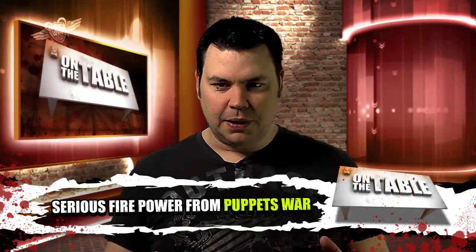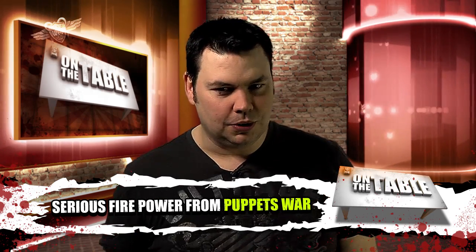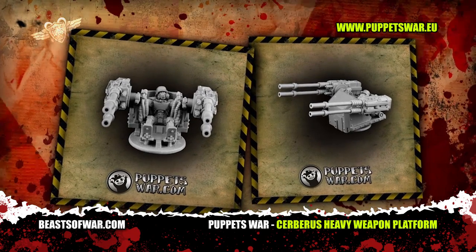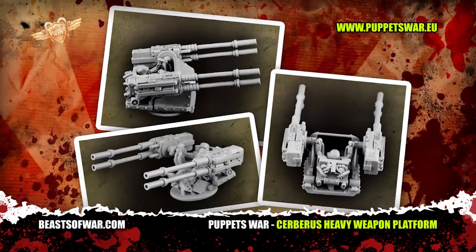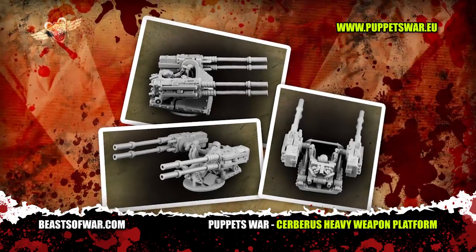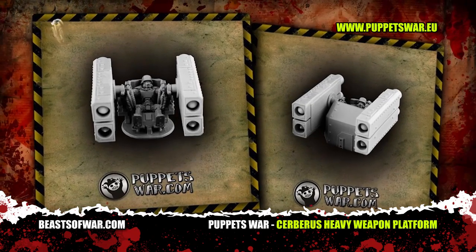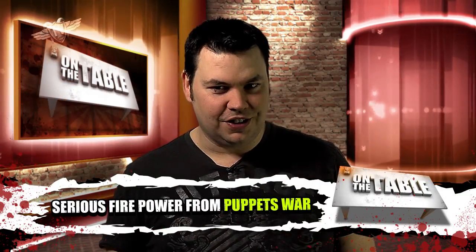The Cerebus weapons platform from Puppets War isn't just a cool upgrade to stick onto your favorite tank model — it could also serve as a static weapons emplacement, or with a little conversion you could add some tracks and it's a vehicle in its own right. Either way, these twin-linked flak cannons could easily represent your favorite weapon loadout for an anti-aircraft gun, or with the lower position on the guns, anti-tank. And let's face facts — which 40K player out there isn't looking for twin-linked autocannons or just a set of big shooters for your horde of greenskins?